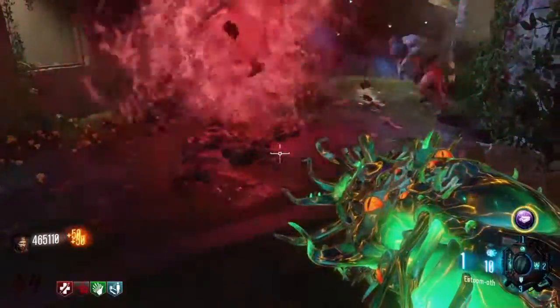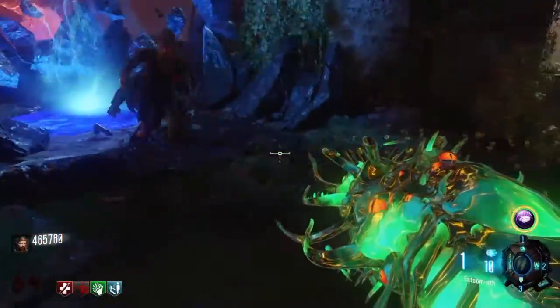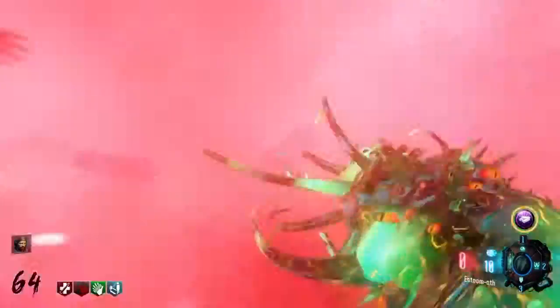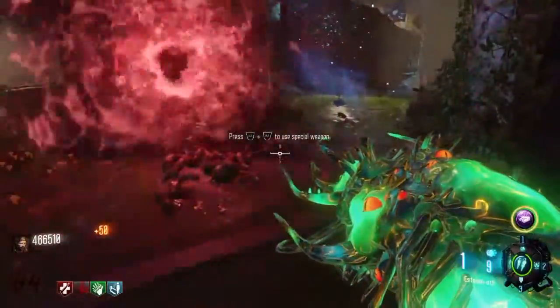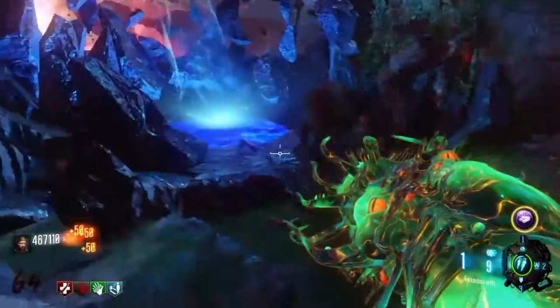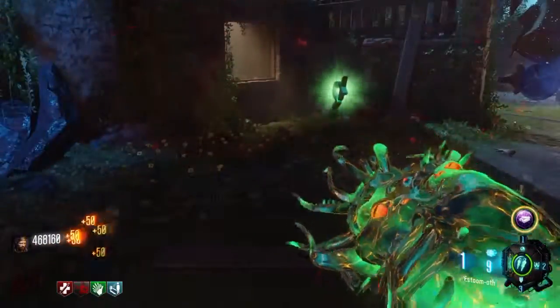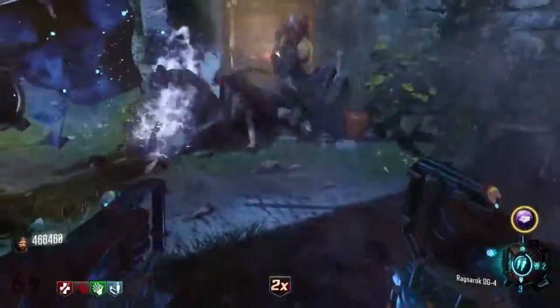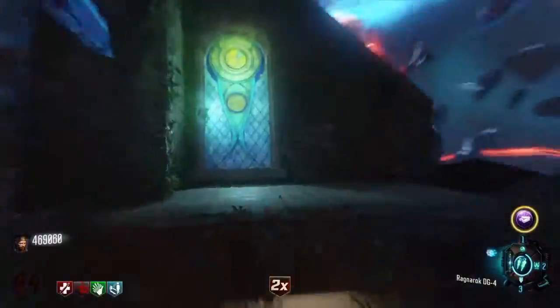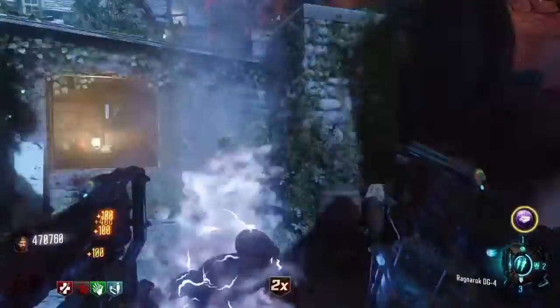For the easy strategy, you just need to not open the Origin spawn room door - basically the door on the left when you're spawning, just don't open it. The reason is because you'll be camping on the other side of it, as it has an easy exit with the Wonder Sphere jump pad. Zombies can't really sneak up on you easily there and it's quite compact, so the Mastaga will have a massive effect in that area.